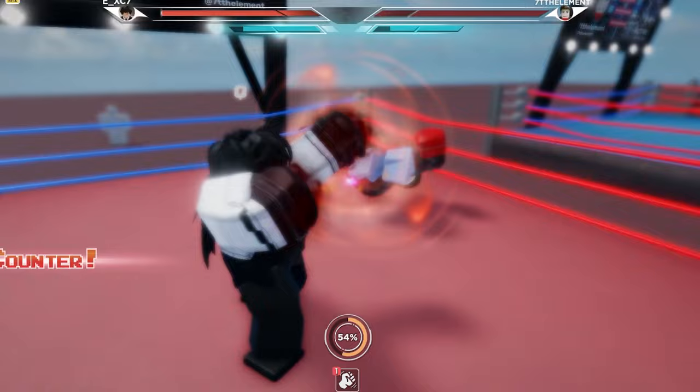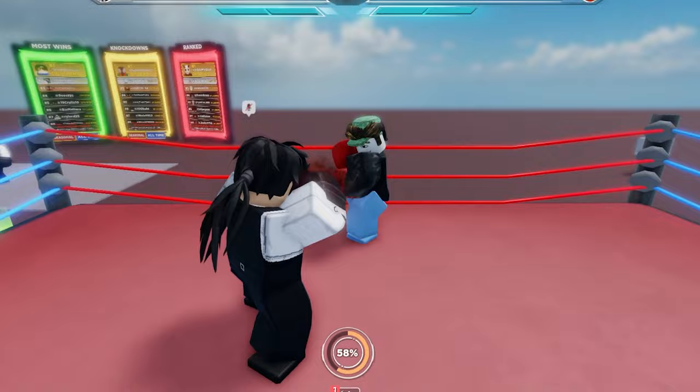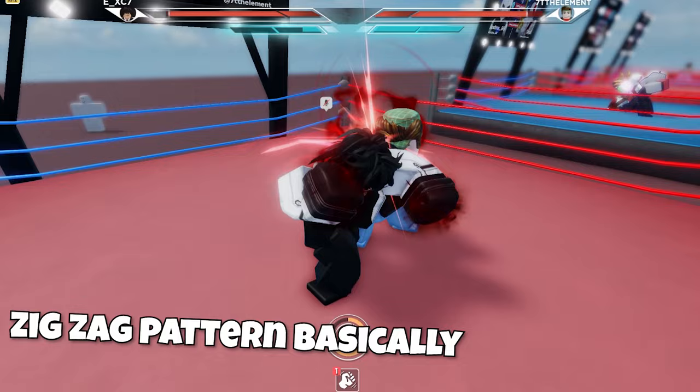Tip number 3 would be to try to perfect dodge as much as you can. Perfect dodging goes both ways — before, it would only go to the right, but now with more variety of punching you can go both ways. The best way to perfect dodge is to look at your opponent and calculate their swings. Generally, swings go left, right, left, right in a pattern, so one perfect dodge is left and one is to the right.